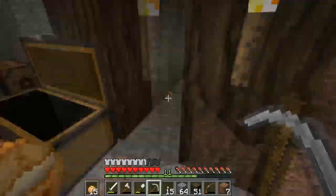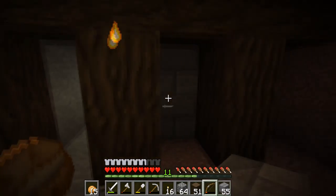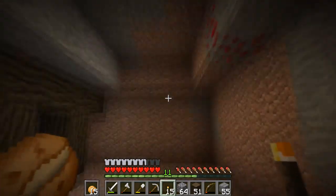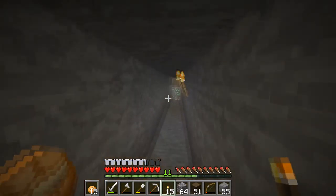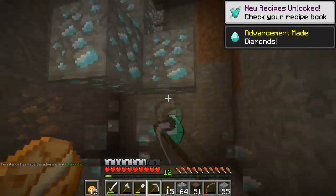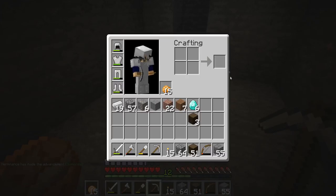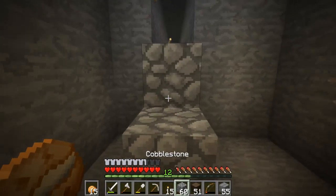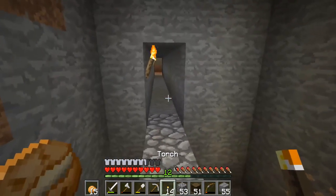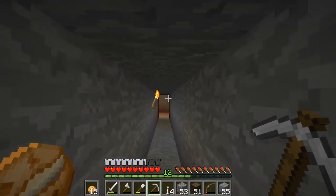I'll put stone bricks in and then just put the torch on there. Not bad - we'll work something along the top and that looks quite nice. Right now what we're going to do is of course mine out these diamonds. Just four there - we got the achievement as well, very nice. Not a bad little start to the mineshaft - already starting on six diamonds.